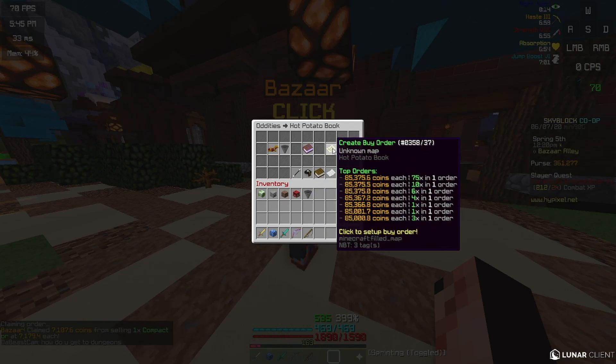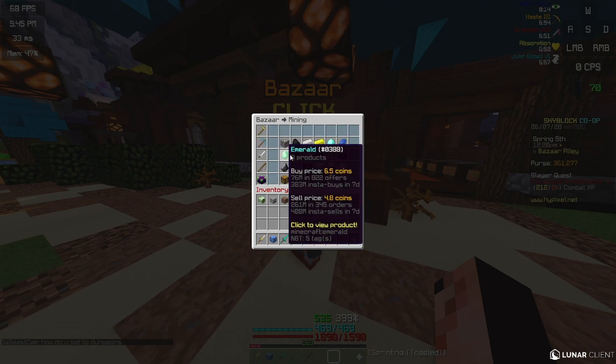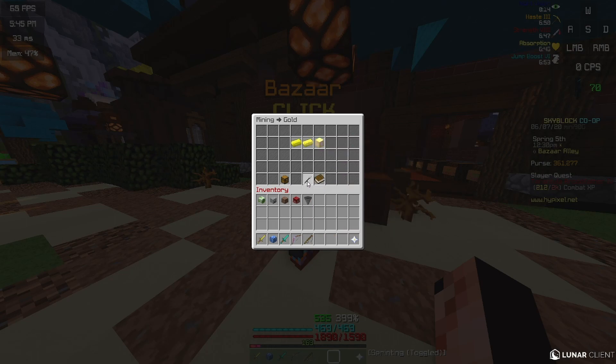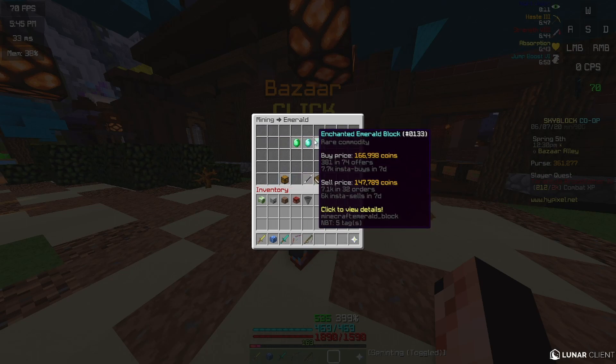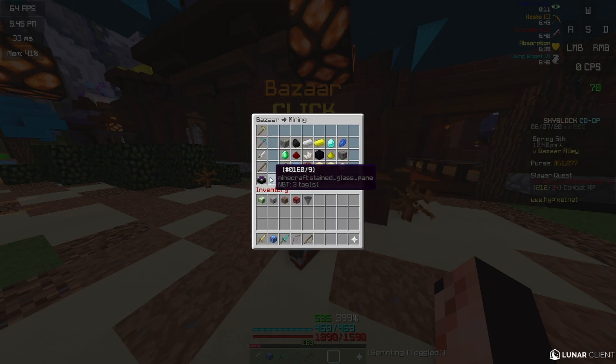Potato books — they're not really as good anymore, they have a 7k gap right now which is actually decent. Some other items you can flip are enchanted gold blocks, which have a really big gap right now, and all of the resource blocks like enchanted emerald blocks — they're really good right now, so I might start doing those later today.